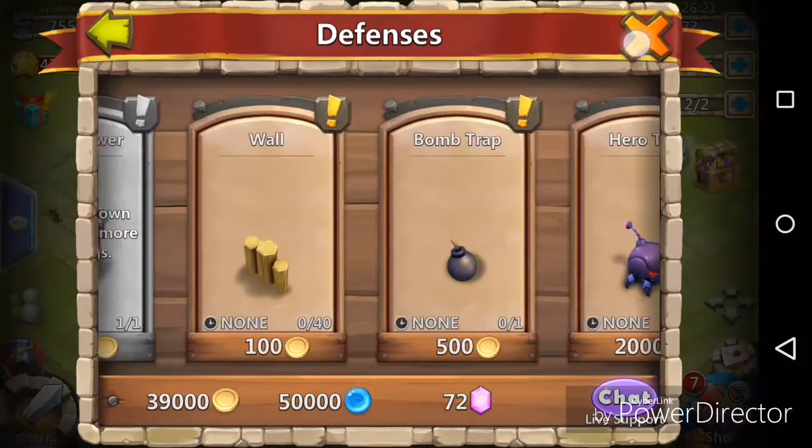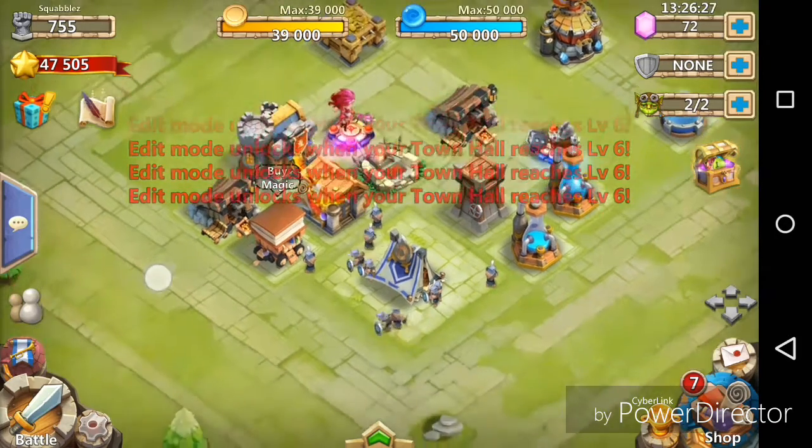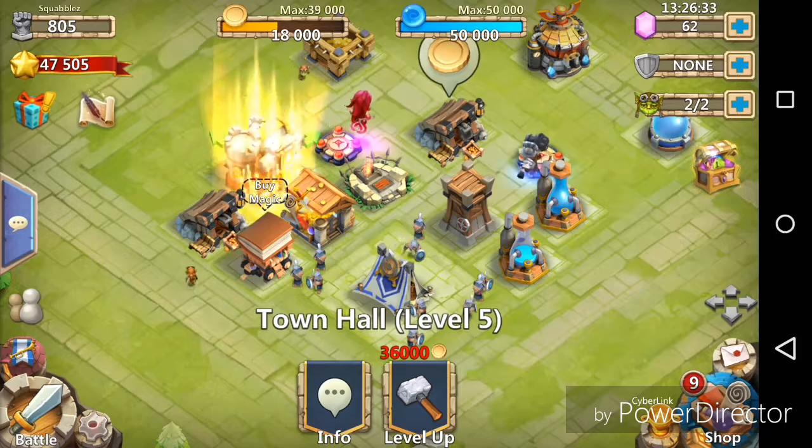We have walls. We have no tower — wait, we have one tower down. We don't unlock that yet. But town hall is level 6, so let's go ahead and get this bad boy up. Just gonna gem it.